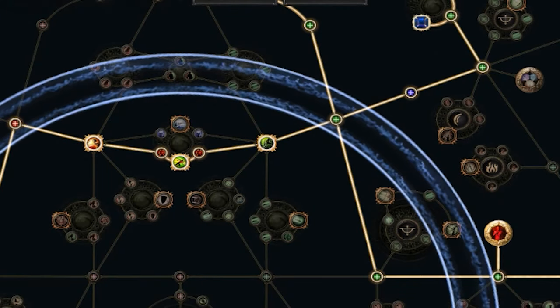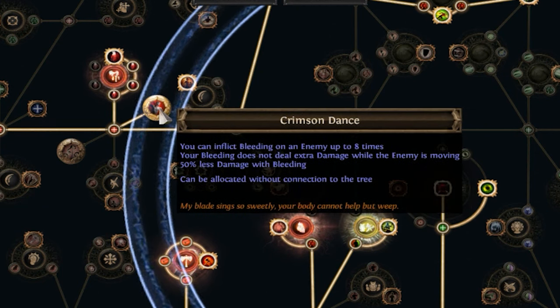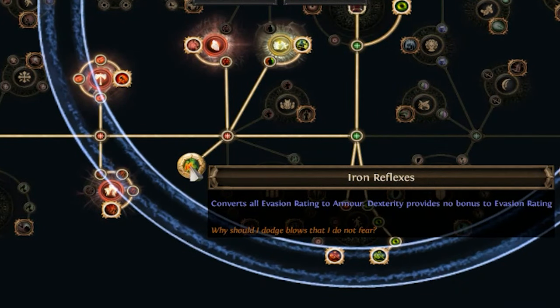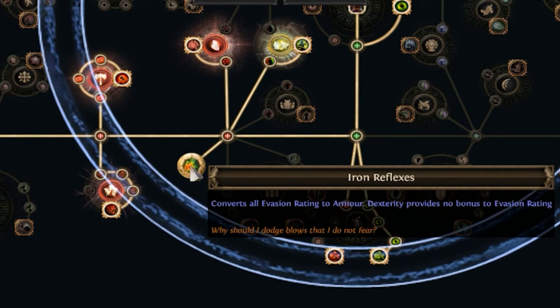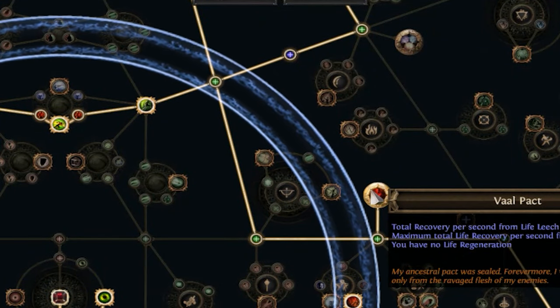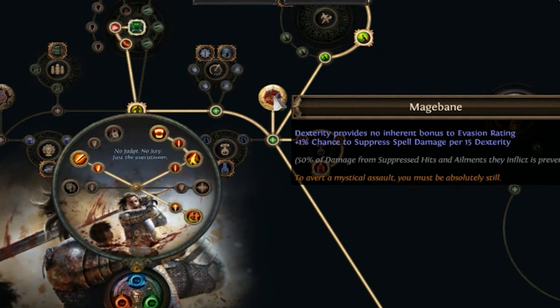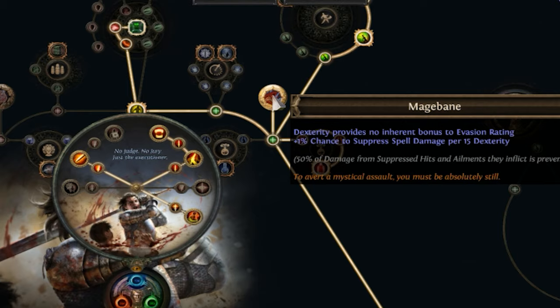Let's review our skill tree, focusing on Keystones, Masteries, Jewels, and Cluster Jewels. Starting with Keystones: Crimson Dance allows us to stack Bleeding up to 8 times; Iron Reflexes converts all evasion rating into armor; Vaal Pact doubles our maximum life leech but removes life regeneration; Mage Bane provides spell suppression chance based on our dexterity, aiding in reaching the spell suppression cap.